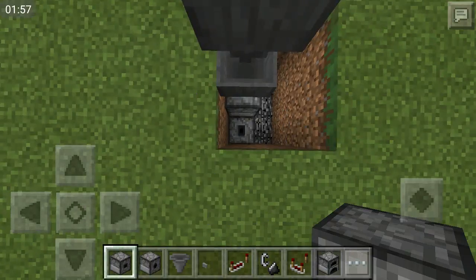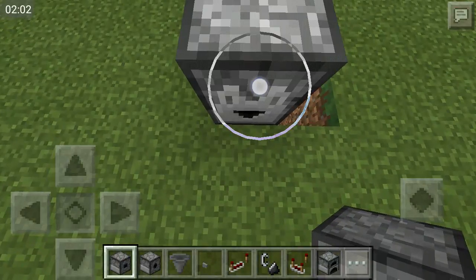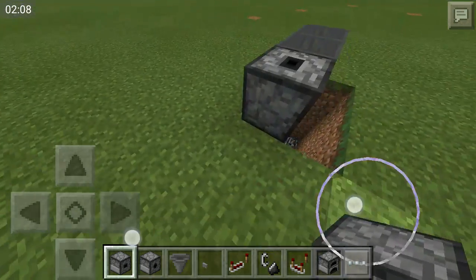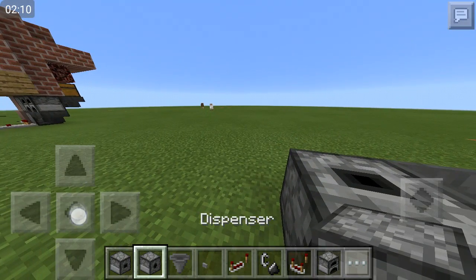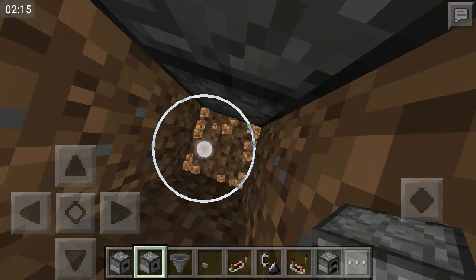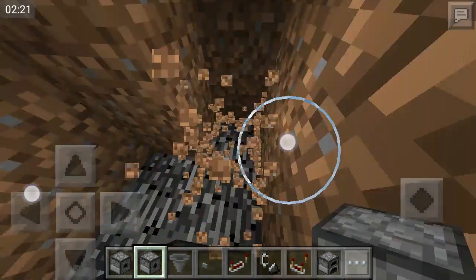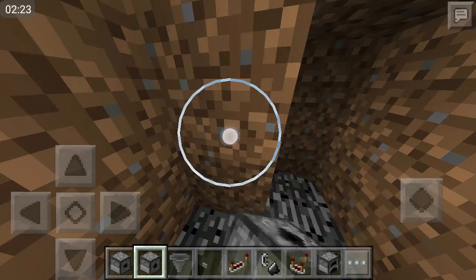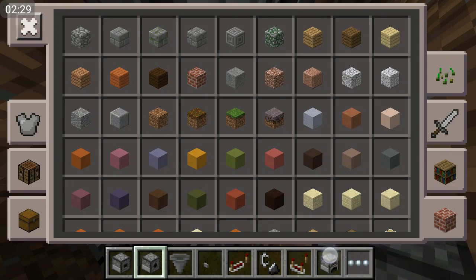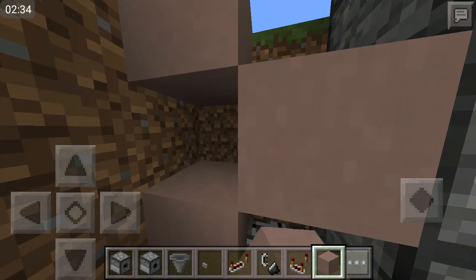So what you want to do is place them up like this until you get it up here, then you want to shift-place that up like that. Then come all the way back down here and break these blocks like this, and you want to start to make your torch ladder, which I'm going to use this color - you're going to do this kind of pattern.